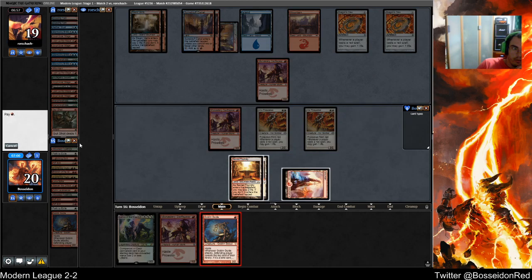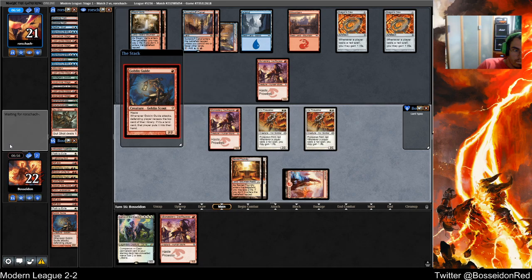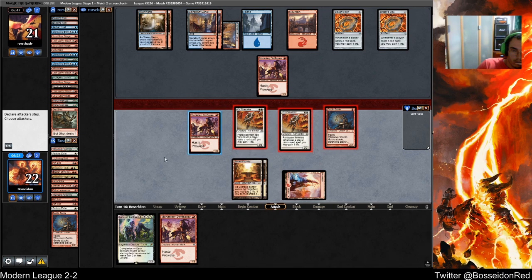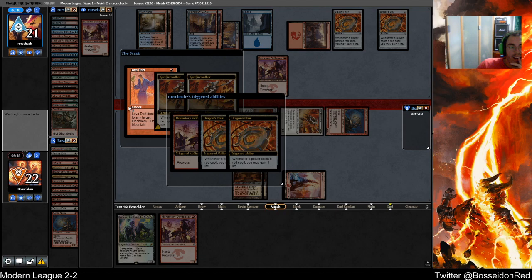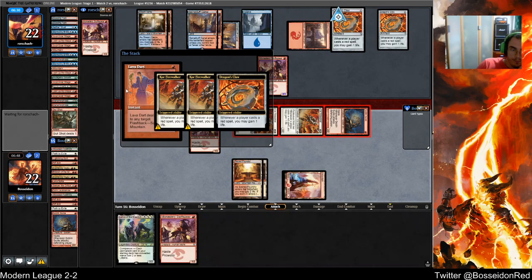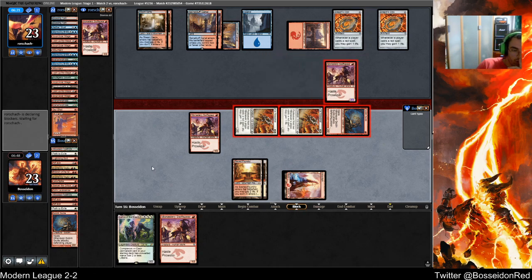I'm actually going to double down on it. Come on opponent, kill my Goblin Guide. He's killing my Goblin Guide. I'm not doing this because I'm an idiot — I want him to cast stuff off his hand. Because when I cast Lurus, if it lives for like one or two turns, I'll just get a lot of value from it.